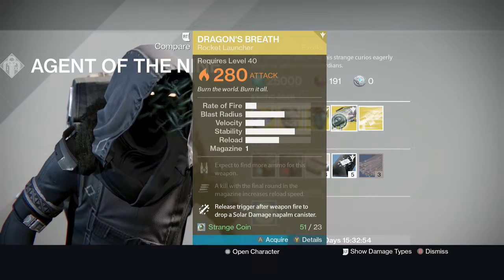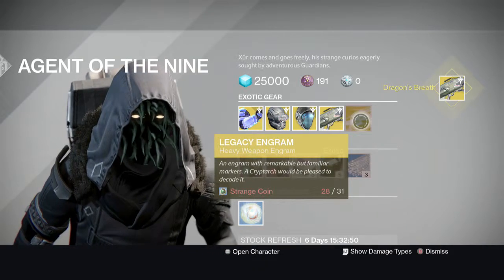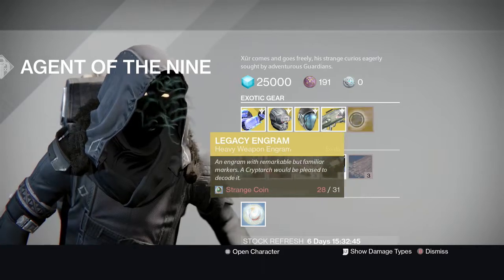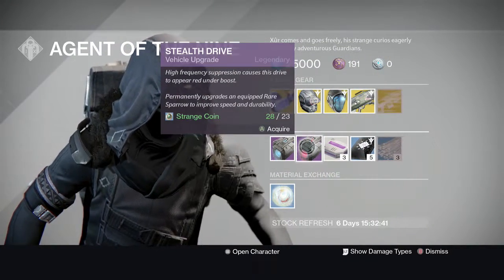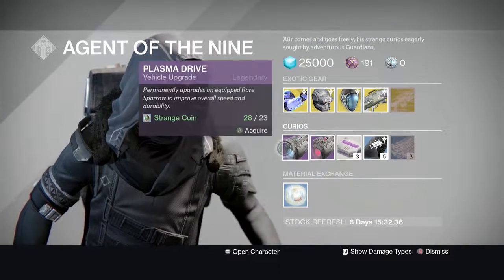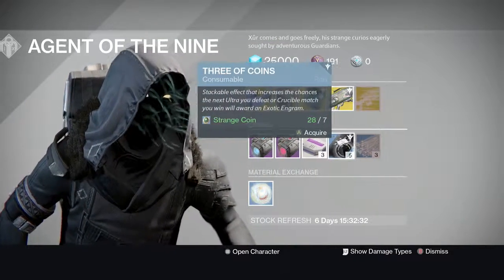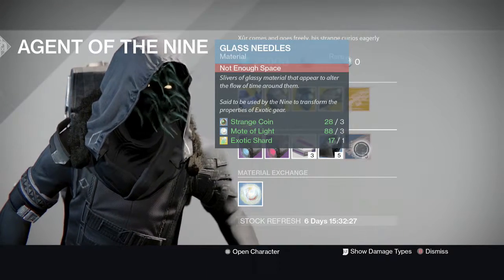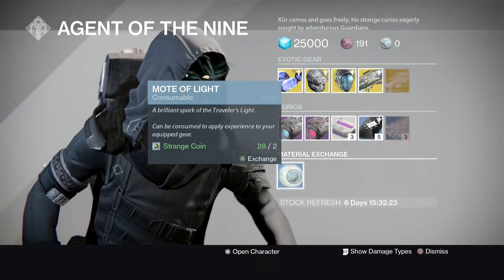I'm gonna grab the napalm canister just because. This is your year-one item, so yeah. I recommend you go ahead and get that. Then you get the Plasma Drive and the Stealth Drive — if you have a rare vehicle you can use this, upgrade it to legendary. You also have your heavy ammo.